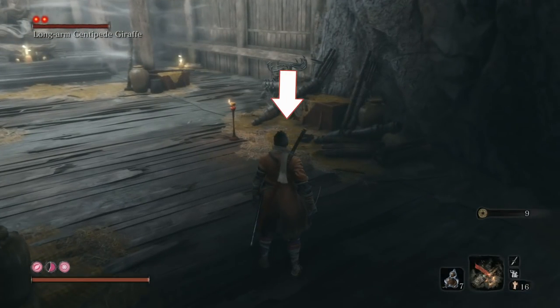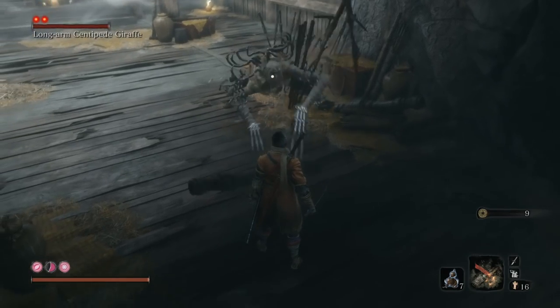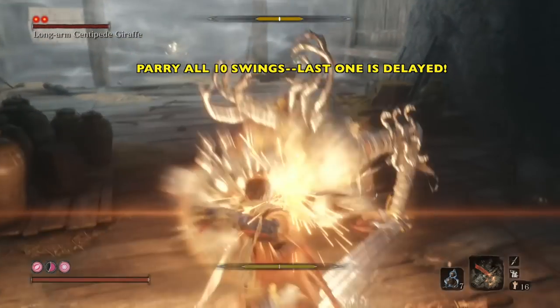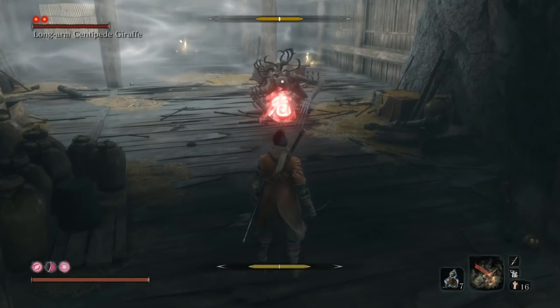All right, so right when we get in there, be sure you target him. He's going to come right towards us. Be sure you get a little bit off the wall and just get ready to parry ten swings. The last one is a really big swing.